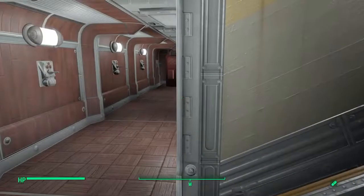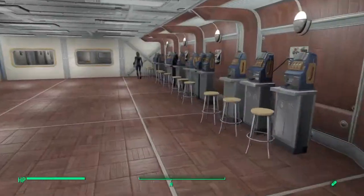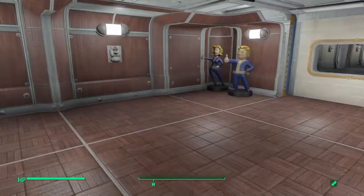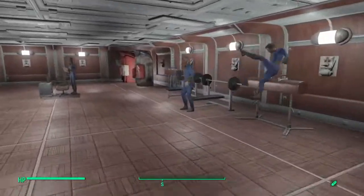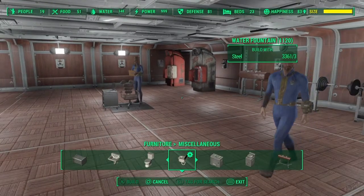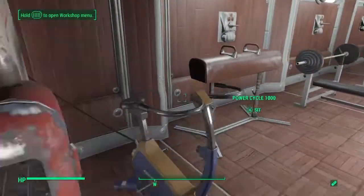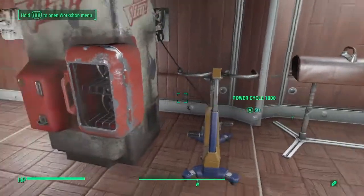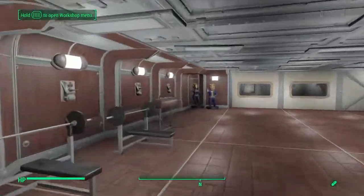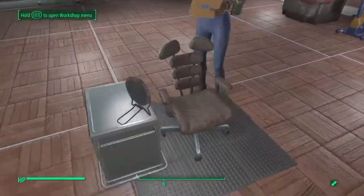Here's their little games room — slot machines and weights and stuff. I haven't got a treadmill down yet, but I've built one now. You can sit on it yourself as well, but what they do is produce power, which I don't really need. And here's a barber.